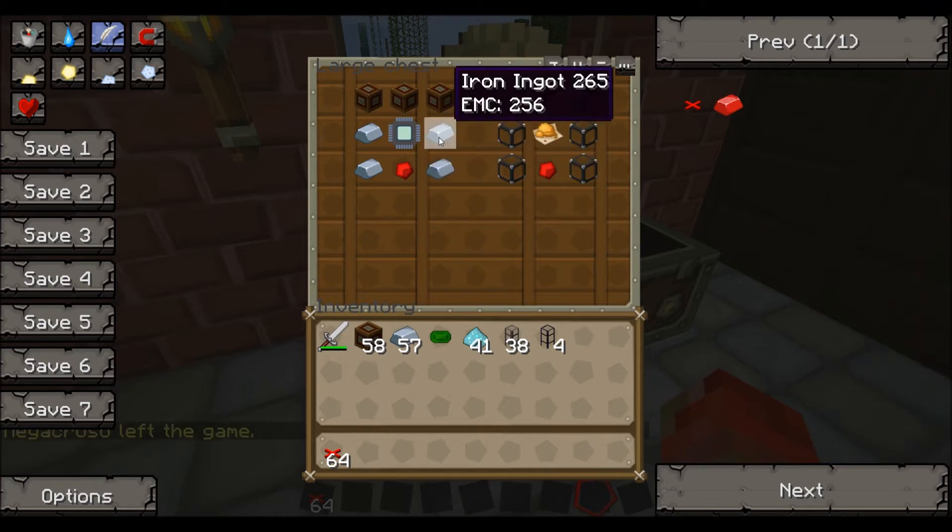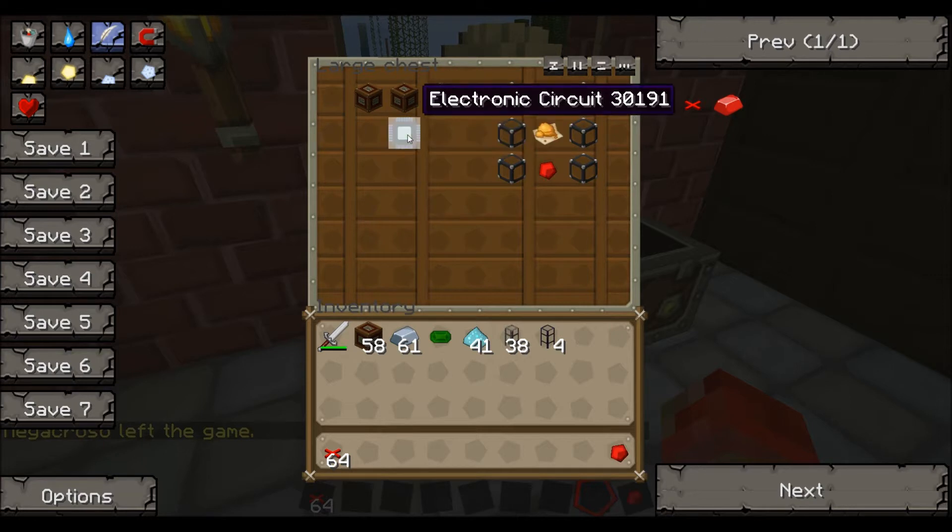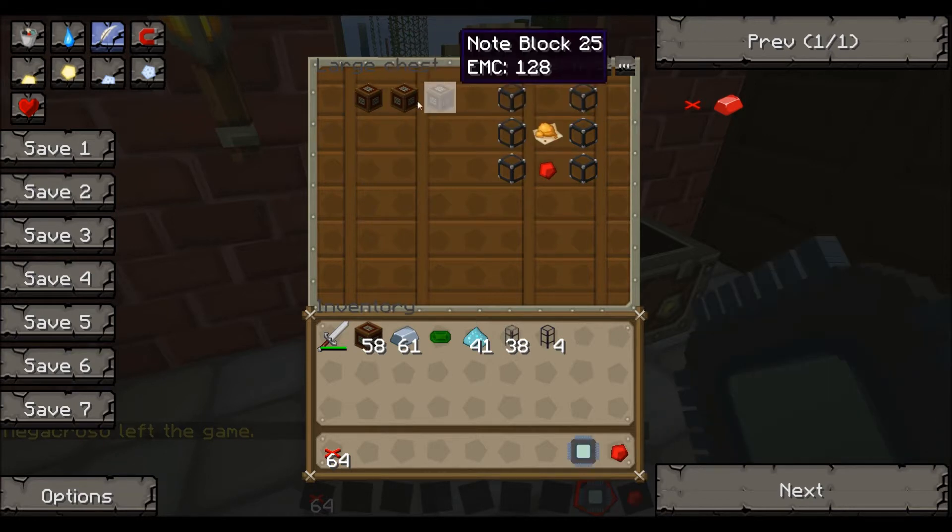You need four iron ingots, one redstone, one electronic circuit, and three note blocks.